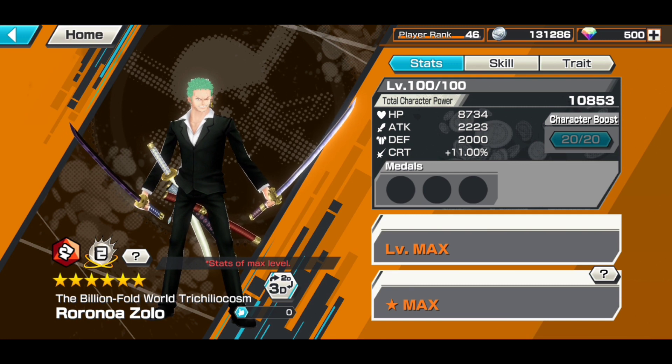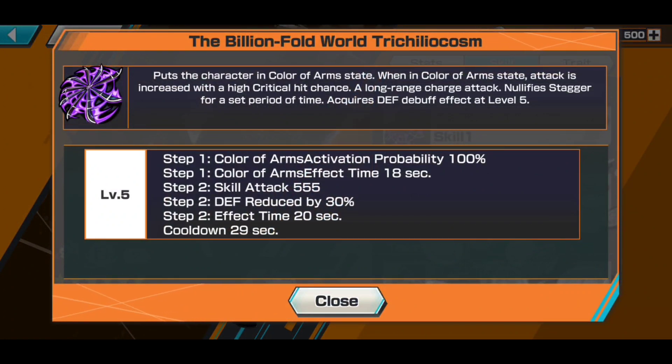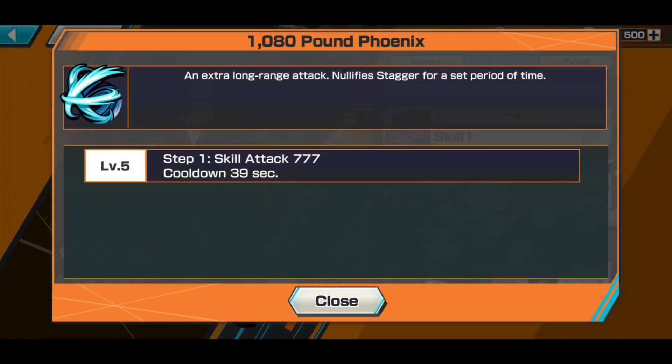He's a red attacker with 8734 HP, 2223 attack, and 2000 defense. His skill - the Billion Fold - puts the character in Color of Arms state. When in Color of Arms state, attack is increased with a high critical hit chance. It's a long range charge attack, nullifies stagger for a set period of time, requires defense debuff at level five. It's got a 29 second cooldown. The 1080 Pound Phoenix is an extra long range attack, nullifies stagger, 39 second cooldown.